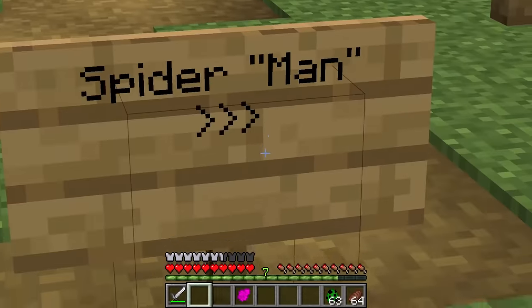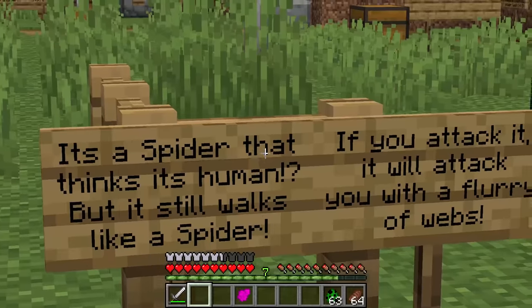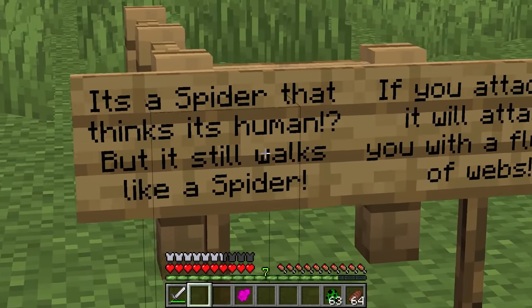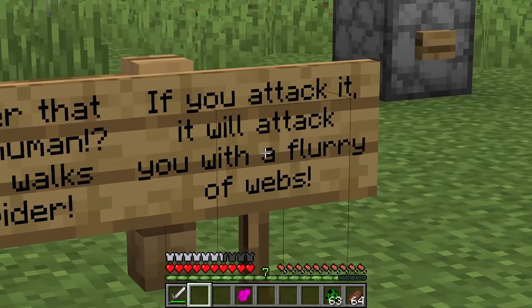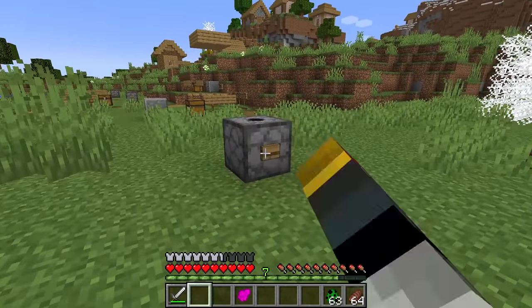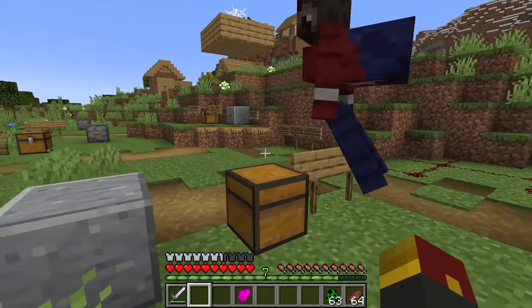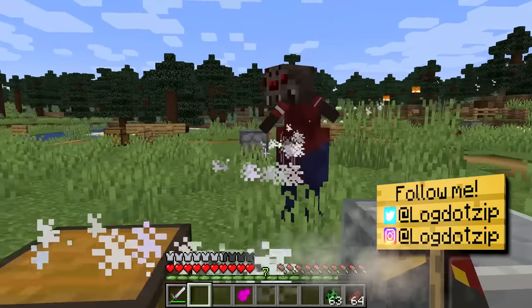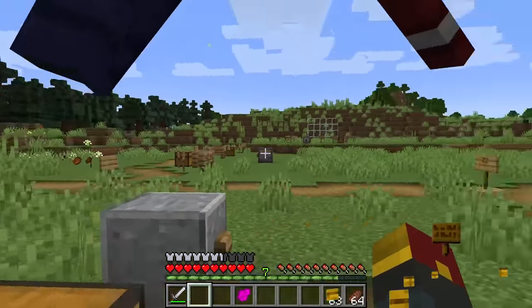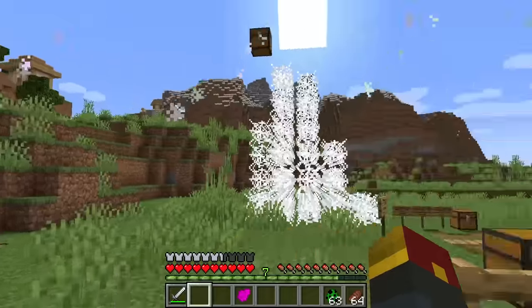Our next superhero mob is Spider-Man - well, it's the spider that thinks it's a human but still walks like a spider. If you attack it, it'll attack you with a fury of webs. It is one of the most disturbing things - I kind of want to punch it, and it has nothing to do with the fact that it's gonna become a superhero afterwards.